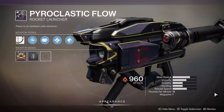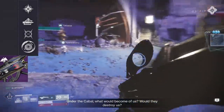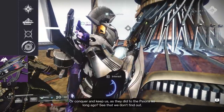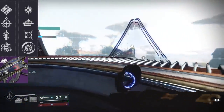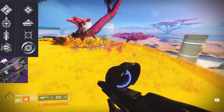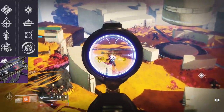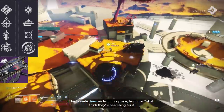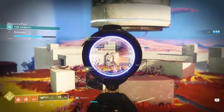First is a 15 RPM Rocket Launcher called Pyroclastic Flow, unlocked at level 30 of the free track on the Season Pass. It can roll with Cluster Bombs, Auto-Loading Holster, Moving Target, and Shield Disorient — you're pretty much going to want to stay with Cluster Bombs. The third column has Ambitious Assassin, Underdog, Quickdraw, and Genesis. I didn't see a rocket launcher buff in the patch notes, although Bungie did say they're aware rocket launchers are feeling meh right now. There's also a curated roll with Volatile Launch, Alloy Casing, Ambitious Assassin, and Tap the Trigger — that's actually pretty bad.